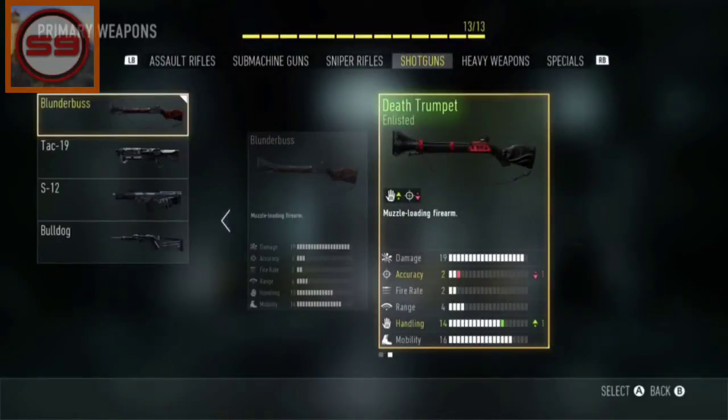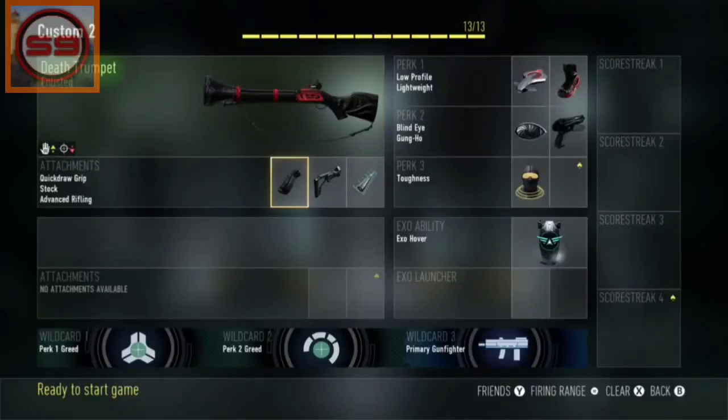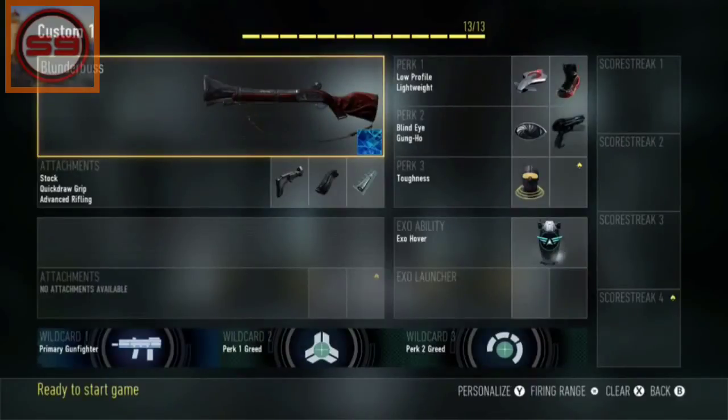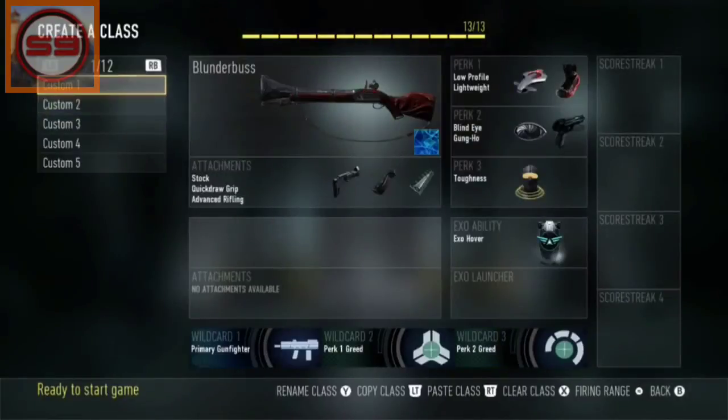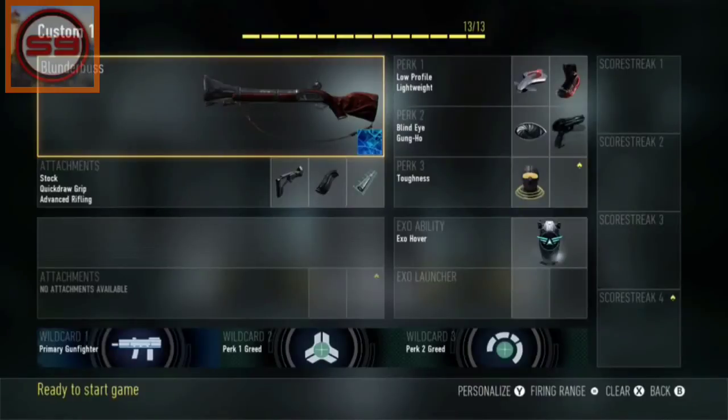Here's a variant of the blunderbuss that you get — it is called the Death Trumpet, and it has minus one accuracy with plus one handling, which isn't the best, it's not really a good variant. One of the best variants is one that has plus one range. But this one's okay, it's definitely not the worst. It looks pretty cool — definitely a pretty cool variant camo.